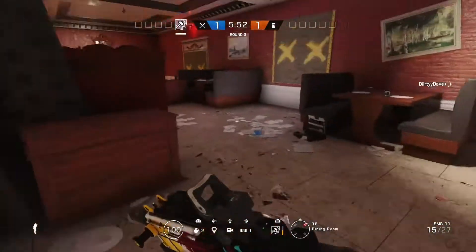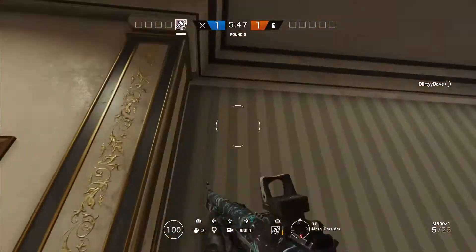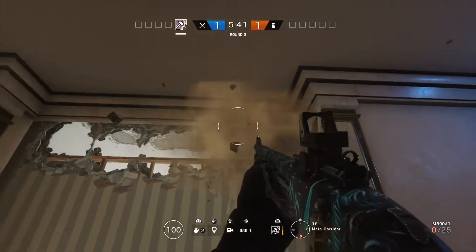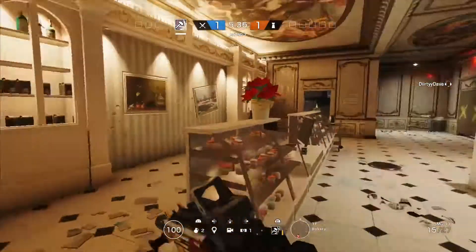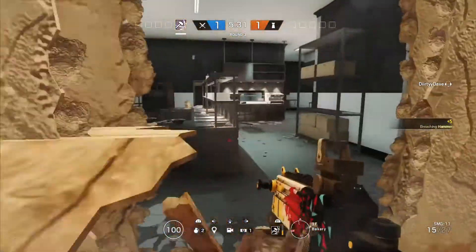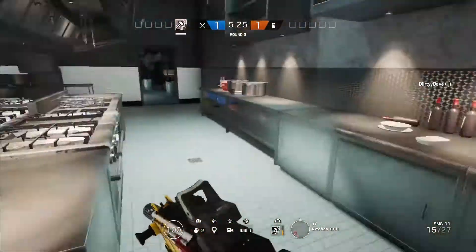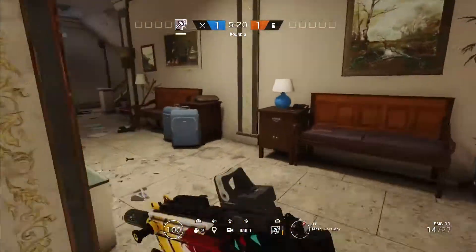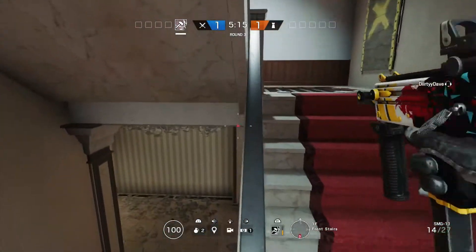Right here is my favorite angle, I use this almost every time. Most importantly before you use that angle though, you're going to want your team to breach this wall — it's the first and most important thing you do when you tag Kitchen. You want to breach this wall to flush them out of this area, force them to Kitchen Grill, and force them to Freezer.